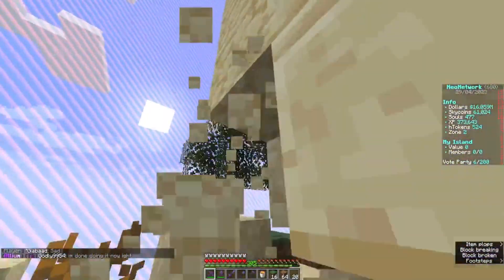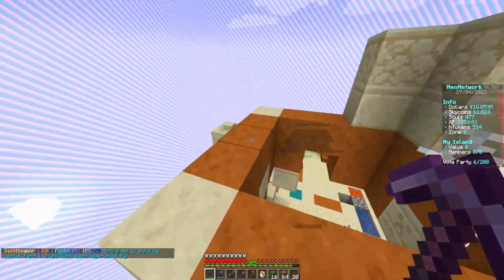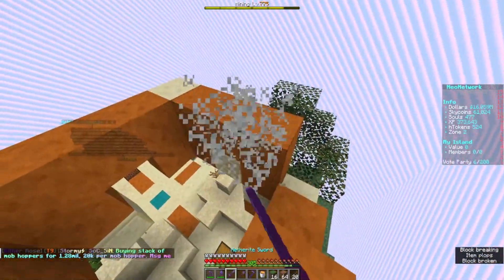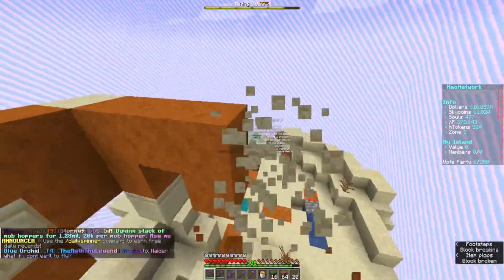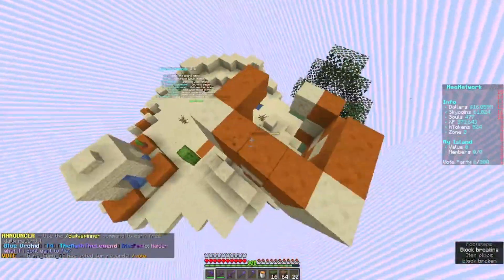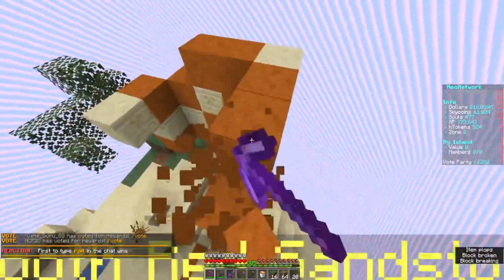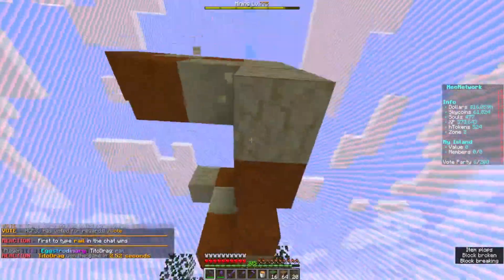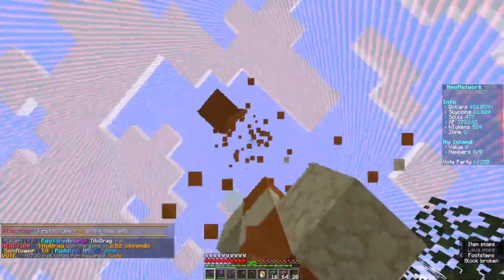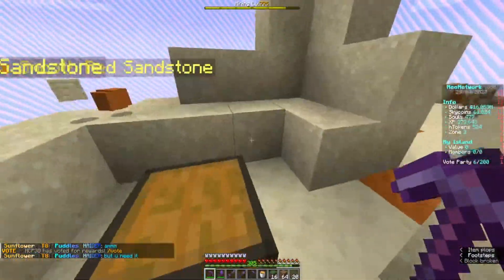We're going to take this whole thing down. Sorry if you can hear the little man crying in the background — he's having a bad day. It's nice to see that this island basically sets you up for a cactus farm. With the amount of sand here, that's already a start for getting a good cactus farm going.